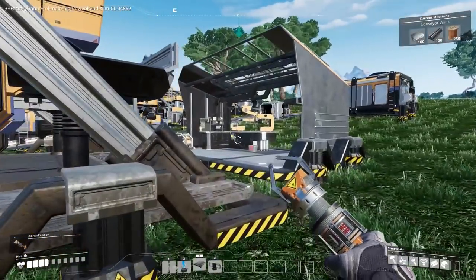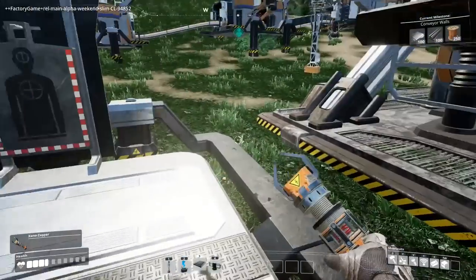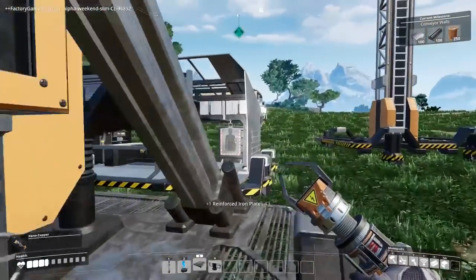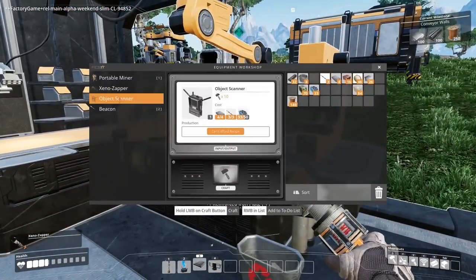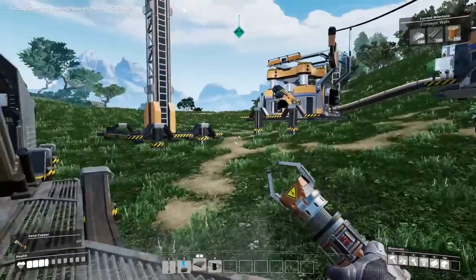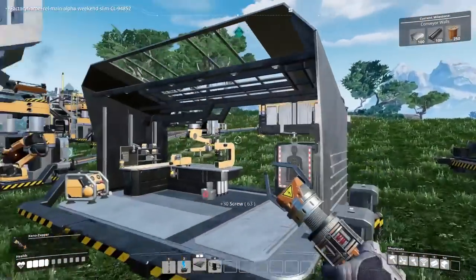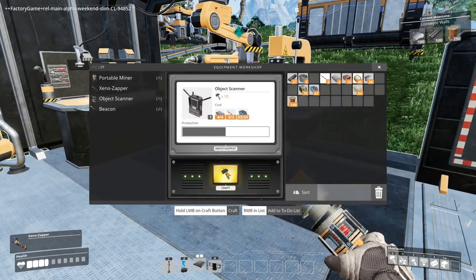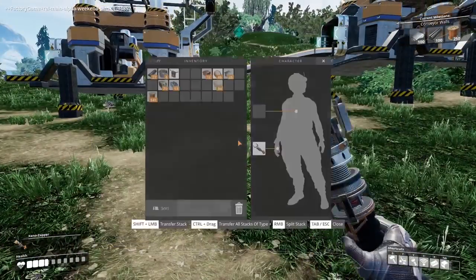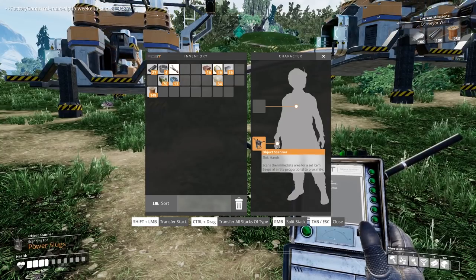So now we should be able to make that scanner thing — can't remember how far we got with that. We need one more reinforced iron plate. I thought we'd made more than enough of those. Oh, we need more screws — I really could do with a crafting bench. That should be enough. Object scanner. Unfortunately I think I'm going to have to swap that in — god, I have to do this manually. I'm sure there must be a shortcut for this.